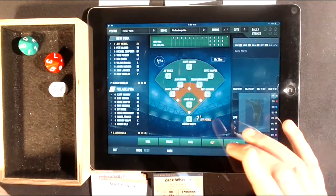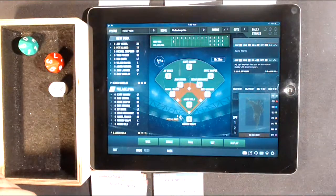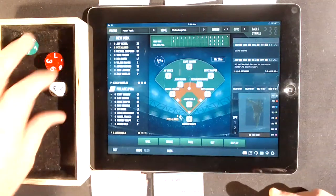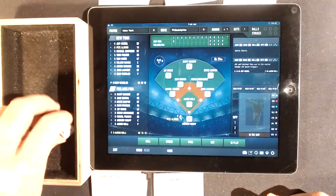It's a fly ball — not deep, not shallow, just an average fly ball. The game tells you whether the hit is hard or soft; that's a beautiful nuance this game brings into the mix. McNeil flies out to center field to lead off the game.